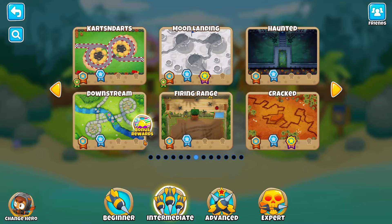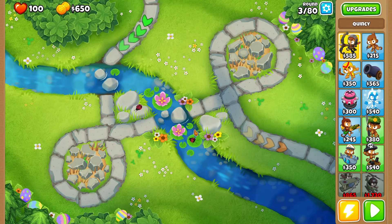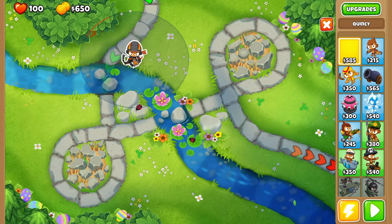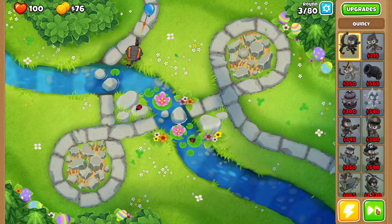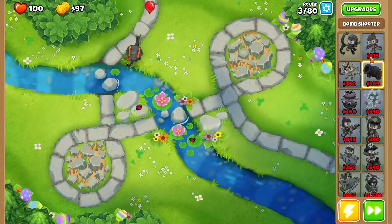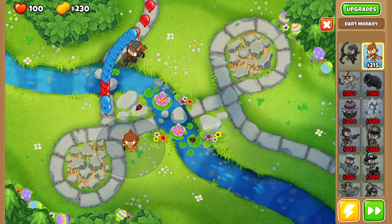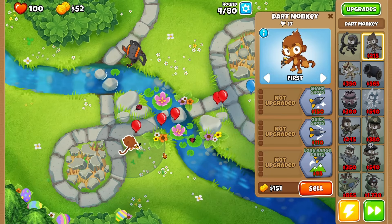Hey there guys, welcome back to another episode. Today we're going to start with Downstream on a hard map. With the 400 we'll make off it, we're caring more about the other lot. Hopefully soon we'll have ourselves a little Quincy and a dart monkey - exactly what we're just about to say. Hopefully we don't lose any hit points, though we'll lose a couple unfortunately.